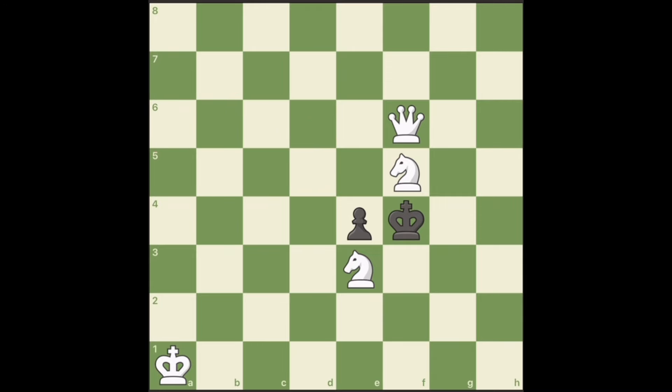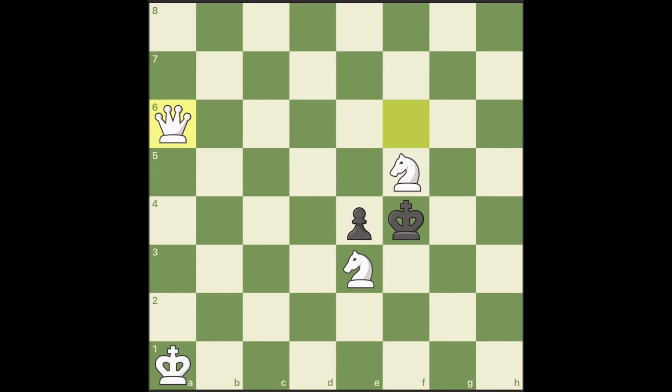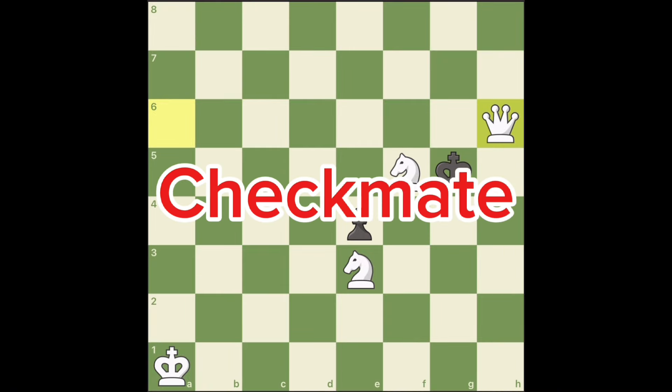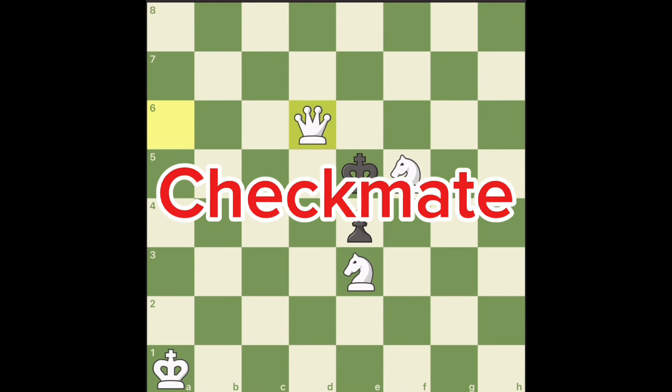The move is queen to a6. But why a6? Only from this position the queen can jump to h6 and can also keep this file under control. If king moves to f3, queen to f1 is checkmate. And if you think going to g5 can save this king, queen to h6 is again checkmate. If the king moves to e5, queen to d6 is checkmate again.